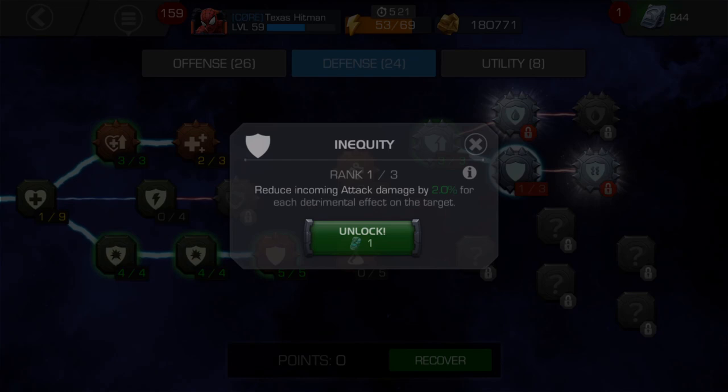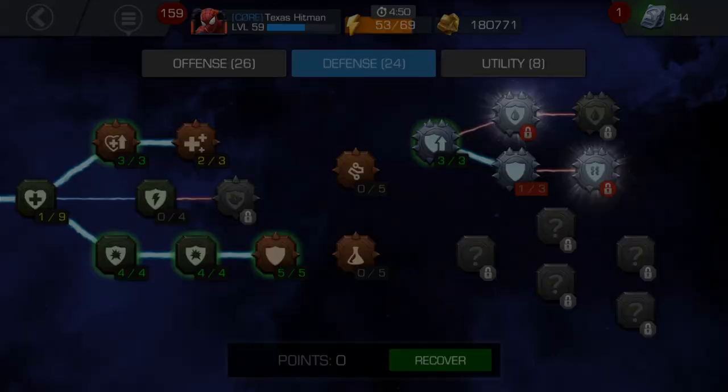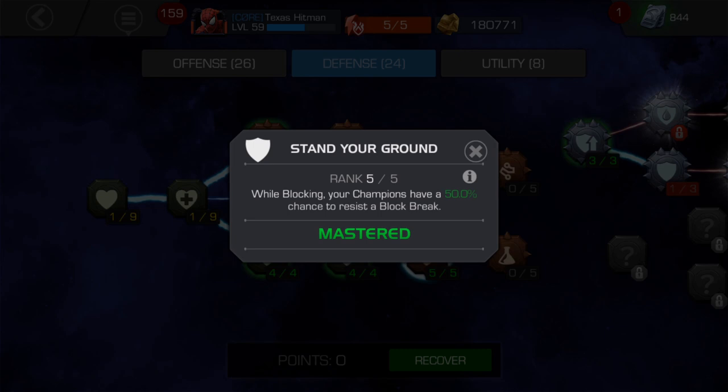Down here in Inequity I have one point — it reduces incoming attack damage by 2% for each debuff you place on the enemy. So if you make them bleed, armor break, or apply any effect, their attack damage is 2% less for each one. For example, if you're using Scarlet Witch, who puts a lot of detrimental effects on enemies, their attack on you is also lower.